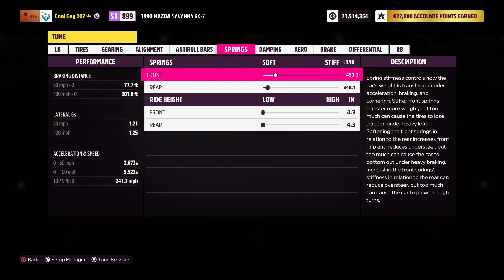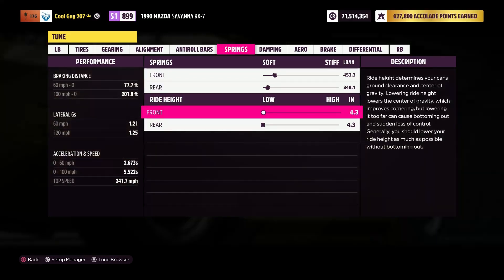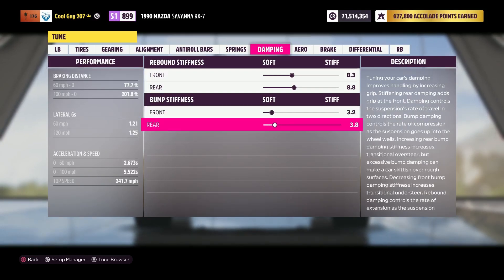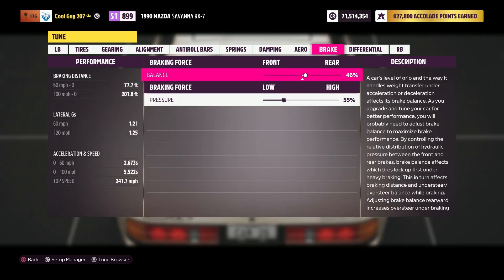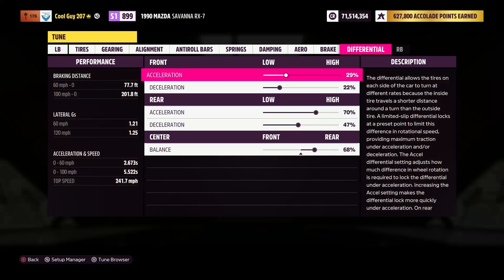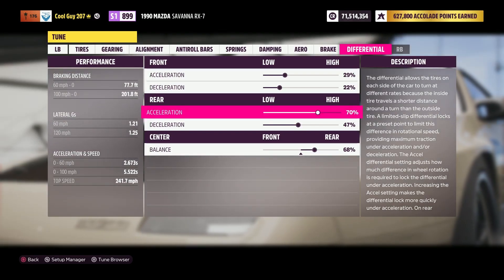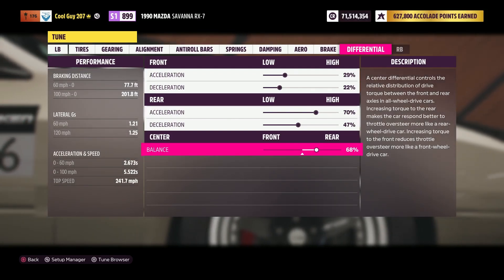For springs: 453.3 front, 348.1 rear, with a ride height of 4.3 front and back. Damping rebound: 8.3 front, 8.8 rear. Bump: 3.2 front, 3.8 rear. Aero — if you have it, leave it stock. Braking balance: 46% towards the rear, pressure 55%. Differential: front acceleration 29%, deceleration 22%; rear acceleration 70%, deceleration 47%; center balance 68% towards the rear.